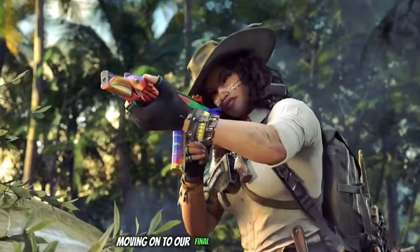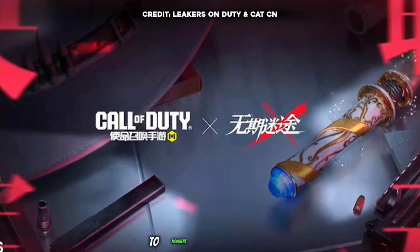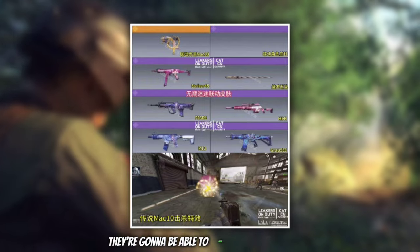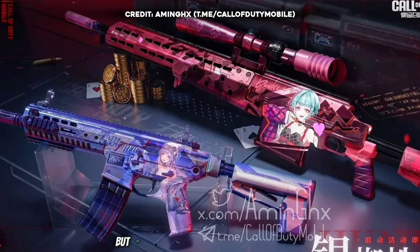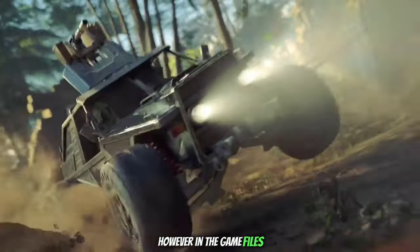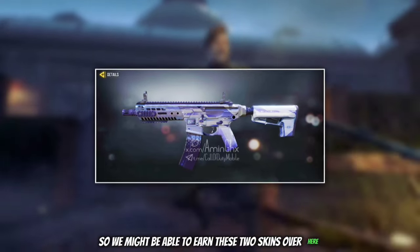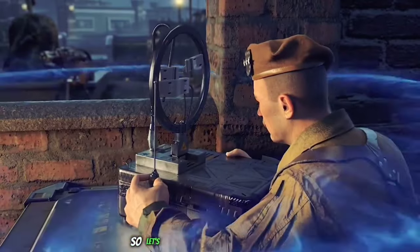Moving on to our final topic: the CN version of the game is having a collab with Path to Nowhere. In this collab there'll be a new lucky draw with a legendary Mac-10, potentially a crate with skins related to the collab, and CN players will be able to earn an M13 and HDR skin for free — and potentially Garena players too, though I'm not sure. However, in the game files there are also the same two skins — the M13 and the HDR — with no association to the collab, so we might be able to earn these for free at some point in Season 4. Only time will tell.